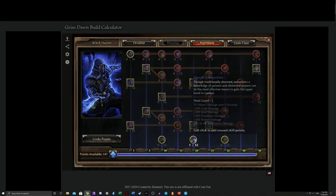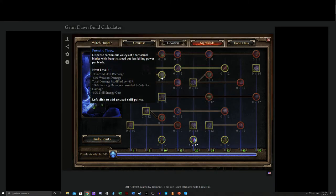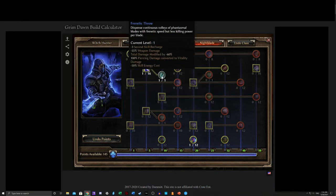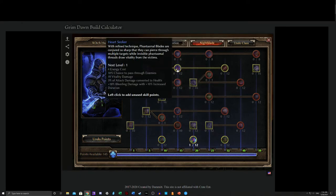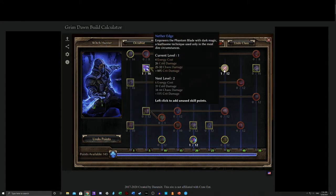The second skill you're actually going to want to consider is Phantasmal Blades. First off, this does Bleeding damage, which you can already increase through Anatomy of Murder. Second, you can convert that Piercing damage to Vitality damage, allowing you to increase it even further. You go into more Vitality damage, more Bleeding damage, and then you slap in some Chaos damage. There's a little Cold damage here, but you are doing Chaos damage, and that's pretty spicy.